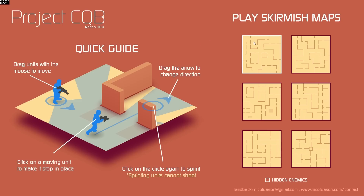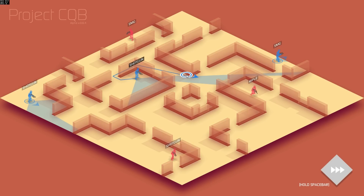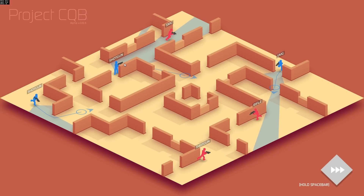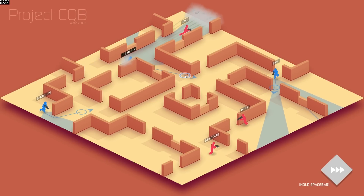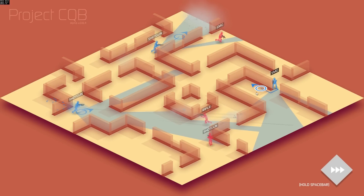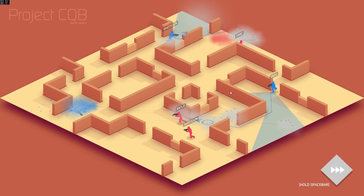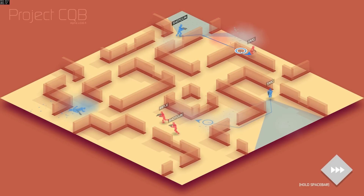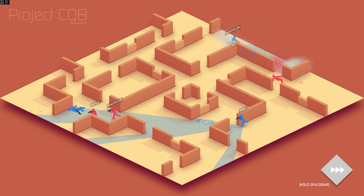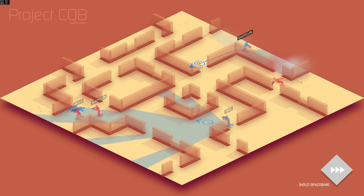If we jump into it I can actually show you what's going on. As you can see here we have these little blue guys all with different weapons and everybody's moving in slow motion. Shotgun is obviously a close quarters kind of weapon, SMG is kind of mid-range, and there is also a rifle as well.